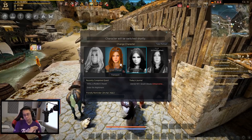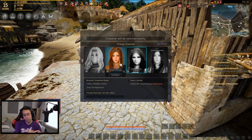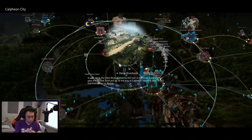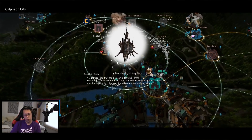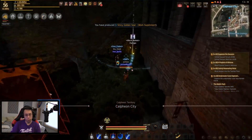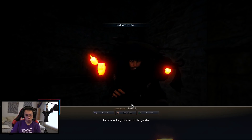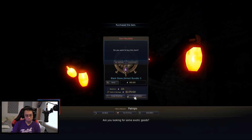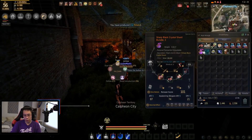This is the character in Calpheon. I really do need to dump the energy because this one just fishes all day at the koi pond — it's made me a couple hundred mil. This character just got a lot of good stuff.